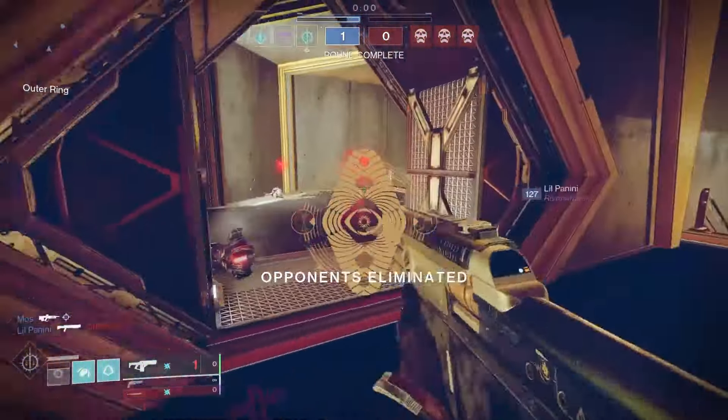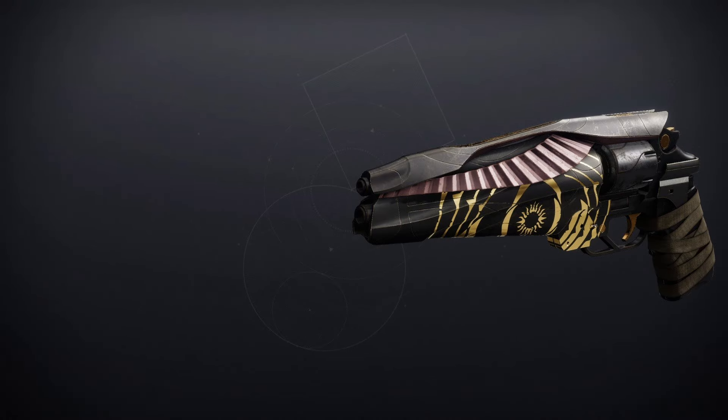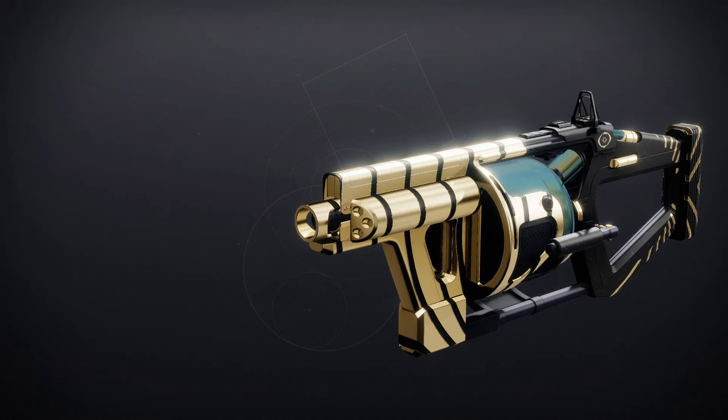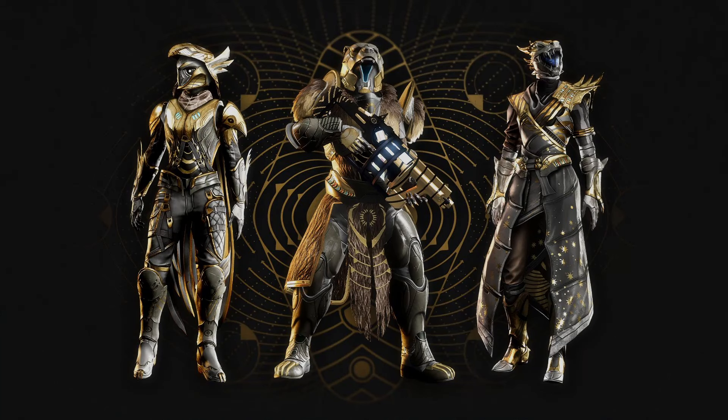Let's have a quick look at the Season of the Wish Trials loot. We've got the Messenger, the Unexpected Resurgence, the Igneous Hammer, the Cataphrat GL3, the Eye of Sol, and the new one — the Incisor — and of course the Fused Aurum armor. Win rounds and rank up at Saint-14 in the tower to get even more rewards.